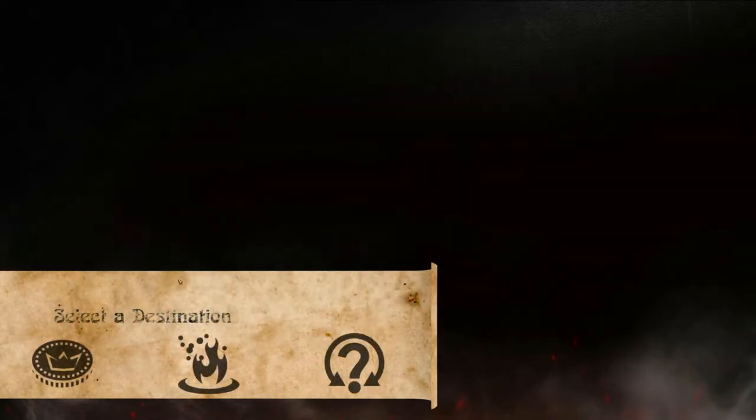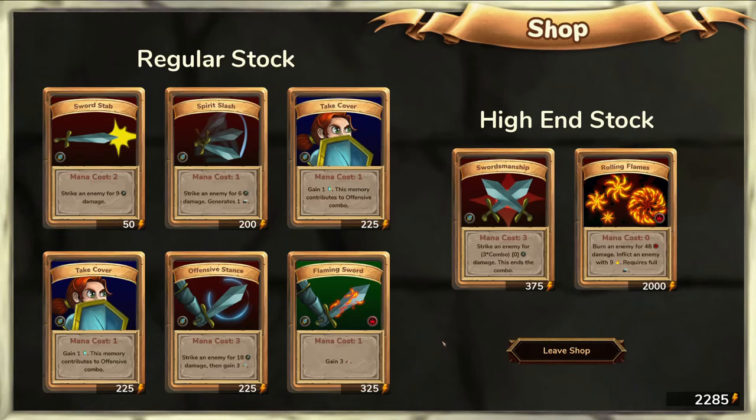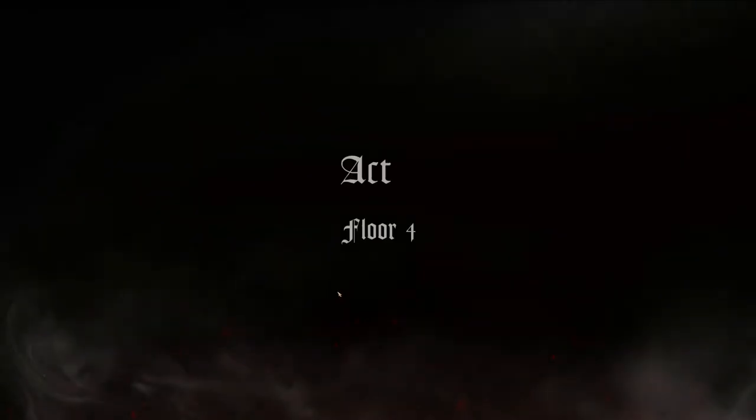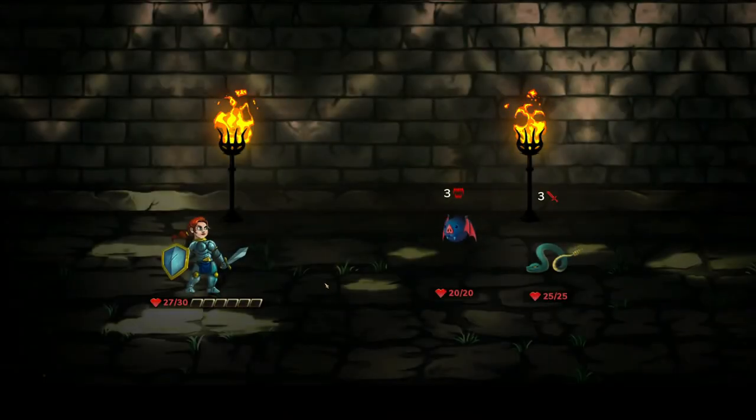Let's see what we get now. I am going to go to the shop again because I really need certain cards — it is up to RNG. This isn't bad because it costs zero mana, but I think flaming sword is more important to us right now. We are going to get the flaming sword. The remaining cards are not that good, so I am going to leave the shop. Unfortunately we still didn't get not one of the cards that we actually need.